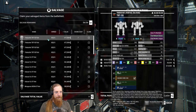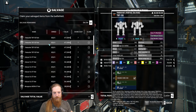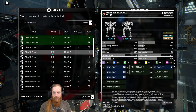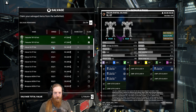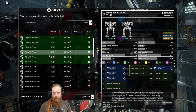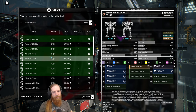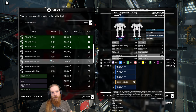Trebuchet - 50-ton Trebuchet, pretty good mech. Four lasers, two SRMs - sounds pretty similar to some stuff we've already built. Let's take the four parts of that. Vulcan - so that's a different variant. I think we do want to build that Vulcan. There's really nothing else we want here, so we'll just take some of the weapons.